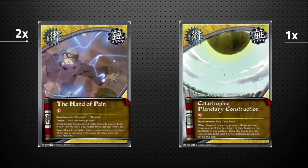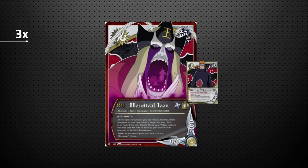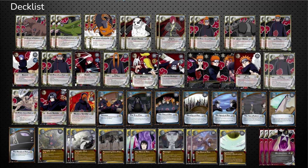Last but definitely not least — one copy of Catastrophic Planetary Construction. Chakra cost X, requires Pain Diva Path. Effect: move all of your opponent's ninjas with an entrance cost of X or less into one single team, then the power of every ninja in that team with X or less entrance cost becomes 0/0 for the turn. If your opponent can't do anything about this, you essentially injure all of their ninjas except one — which is devastating. That's all the jutsus. In the reinforcement deck, we run three copies of Heretical Icon — since you can pull out multiple copies, he keeps removing himself to add a Pain back, keeping your ninjas healthy along with Panda.